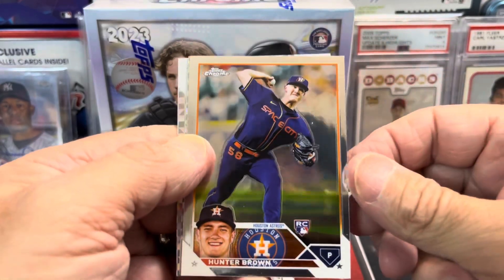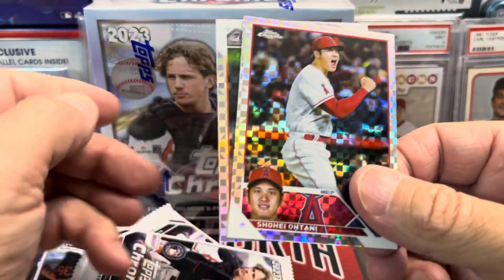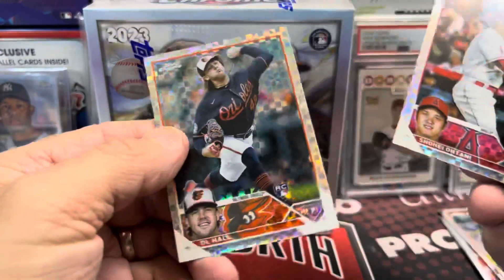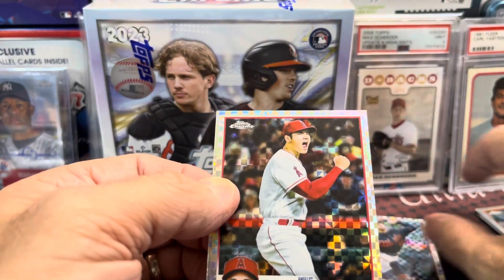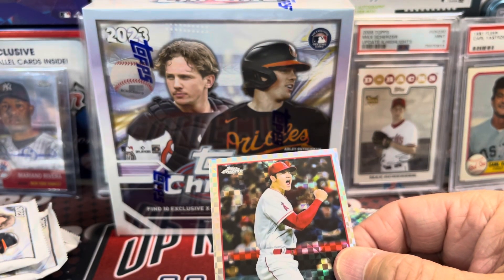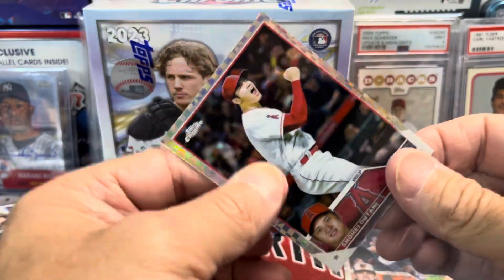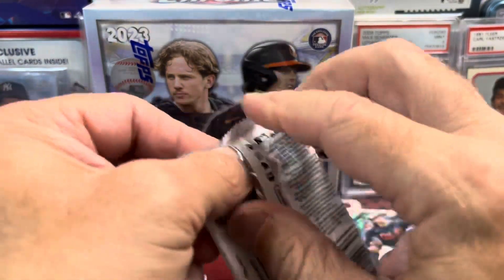Lots of good rookies in here. Oh nice, there's an Otani — that could be a $40 buyback if he wins the MVP, and of course he is injured. D.L. Hall, not a $40 card, but that's a nice one. Shohei Otani, MVP potential. They have the MVP buyback program with Topps Chrome — it's only Topps Chrome, not Topps Chrome Platinum, not Series 1 or Series 2. Only Topps Chrome.